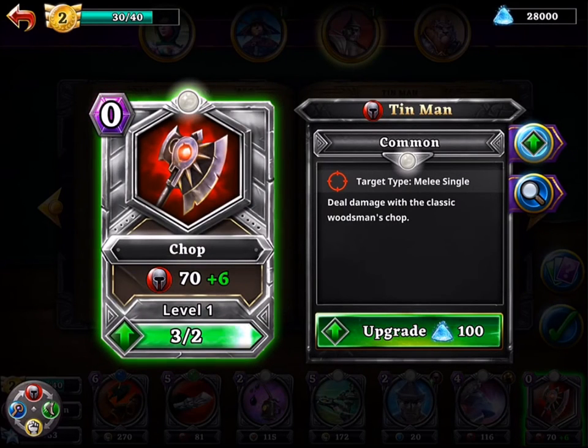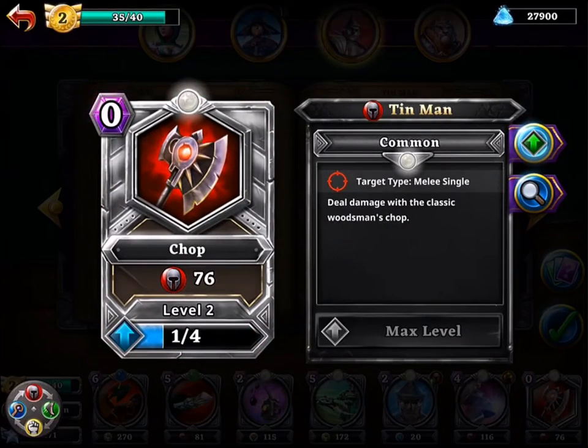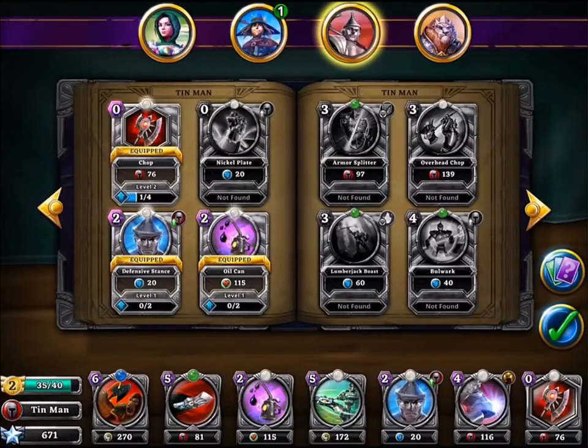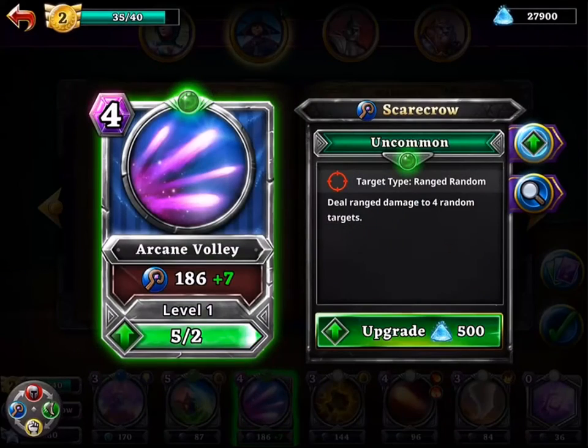Tin Man is equipped. We're going to upgrade it. I got 28,000 of this stuff, so I might as well use it on something. I do like that chop. And I can upgrade some Scarecrow stuff too. Looks like we can upgrade — oh I love Arcane Valley. Arcane Valley, that's like magic.